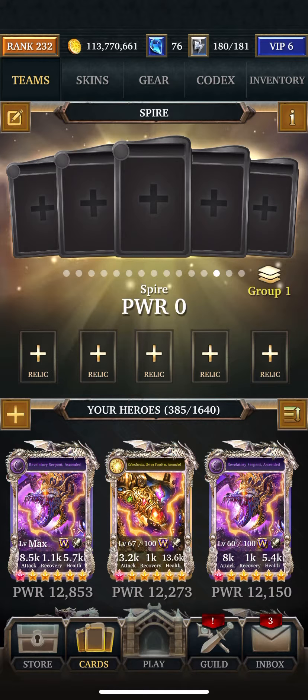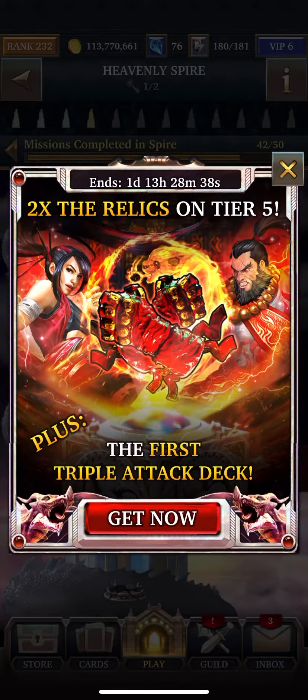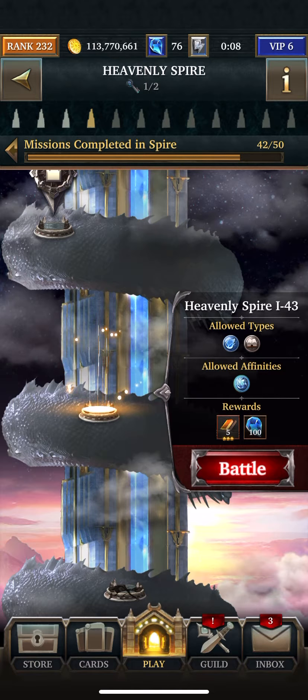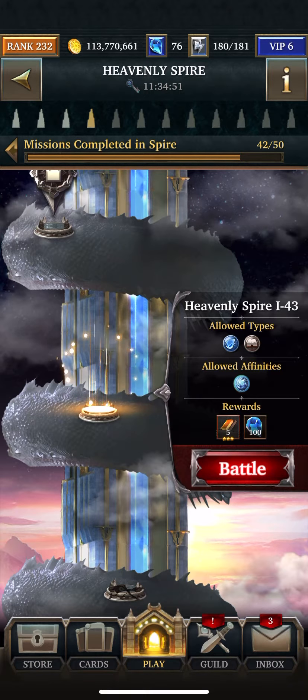Hey, it's Ninja Nanas. Let me see where I'm at before I say anything. Okay, so Heavenly Spire 1, Floor 43, Fourth Tower.